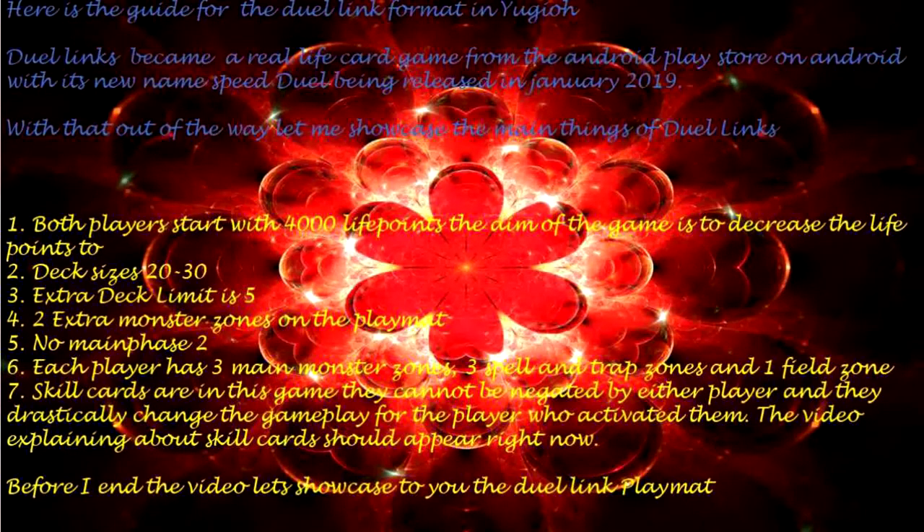1. Both players start with 4000 life points. The aim of the game is to decrease their life points to 0. 2. Deck sizes are 20 to 30 cards.